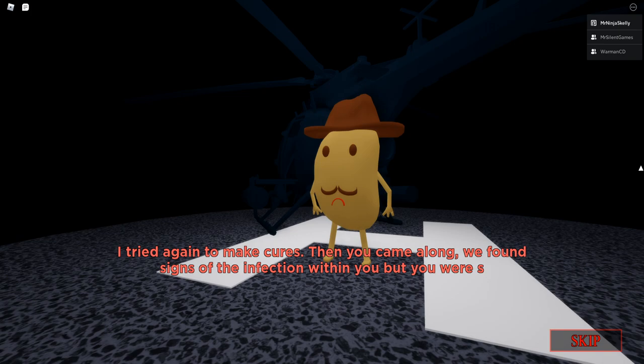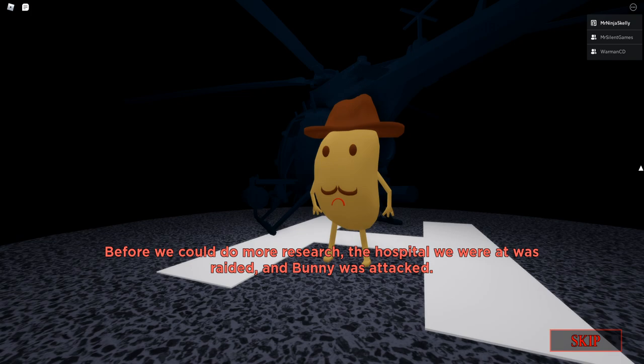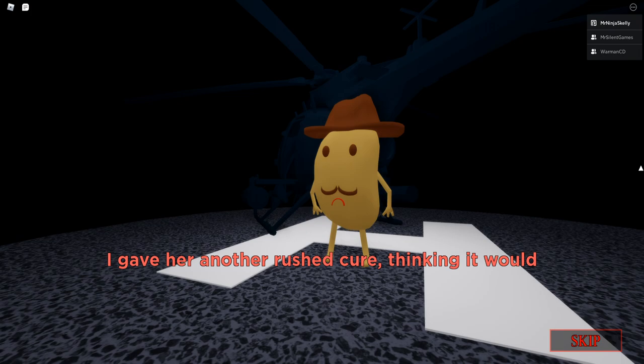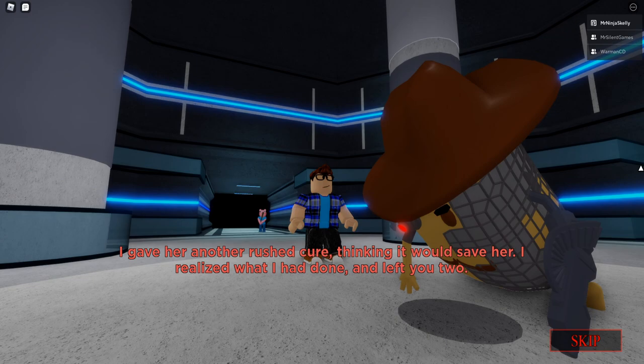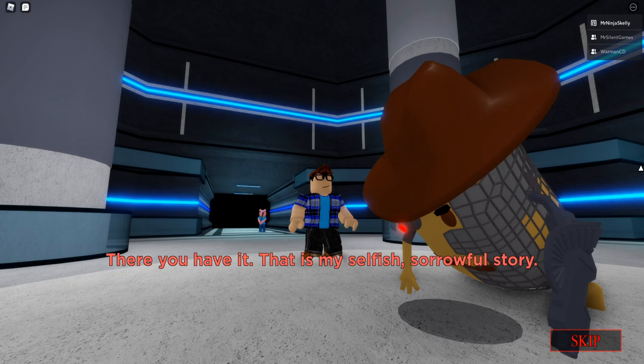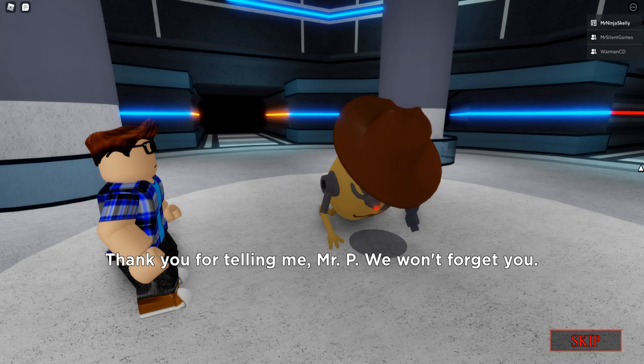Mr. P continues: 'I tried again to make cures. Then you came along — we found signs of the infection within you, but you were still alive. Before we could do more research, the hospital we were at was raided and Bunny was attacked. I gave her another rushed cure thinking it would save her.' That is his selfish, sorrowful story. The player says: 'Thank you for telling me, Mr. P — we won't forget you.' Mr. P replies: 'Good luck, you two.'